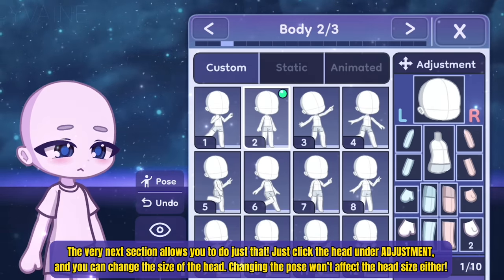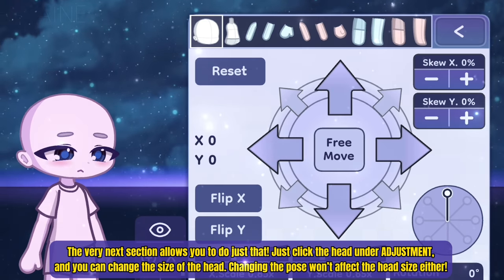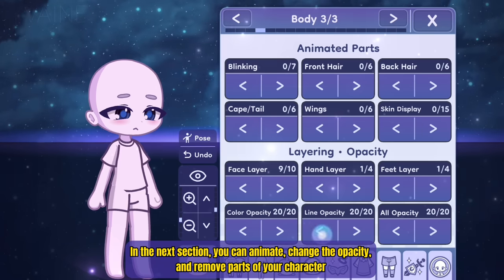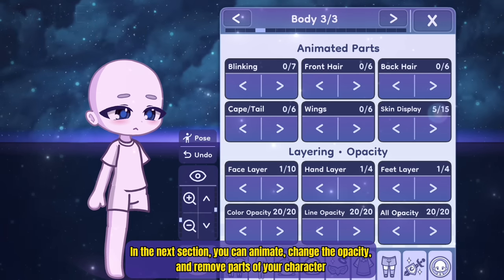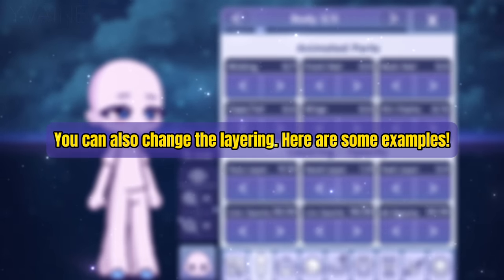Just click the head under adjustment and you can change the size of the head. Changing the pose won't affect the head size either. In the next section, you can animate, change the opacity, and remove parts of your character. You can also change the layering, and here are some examples.